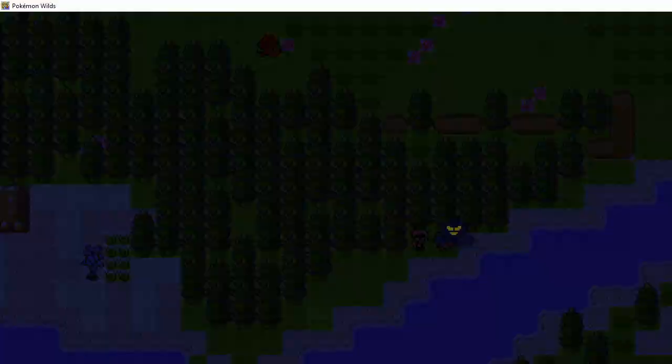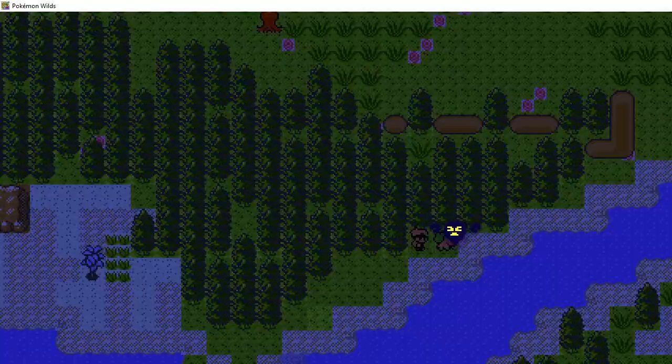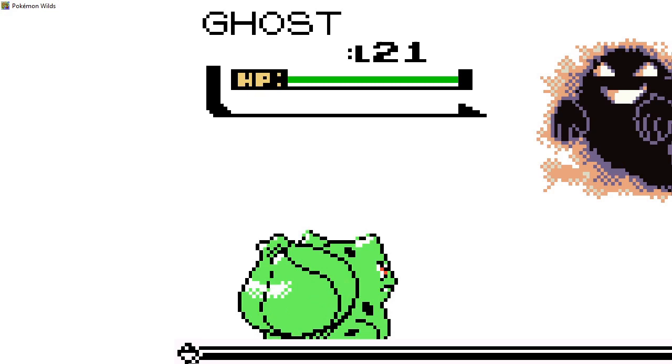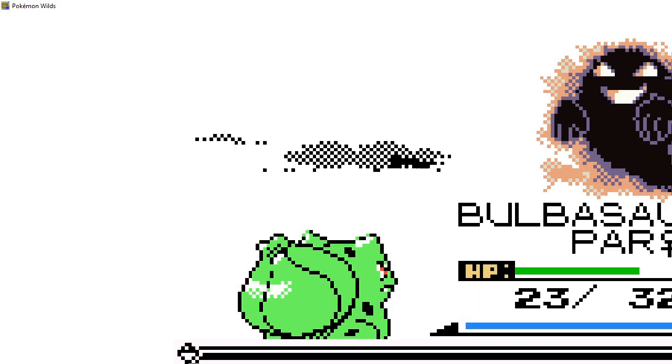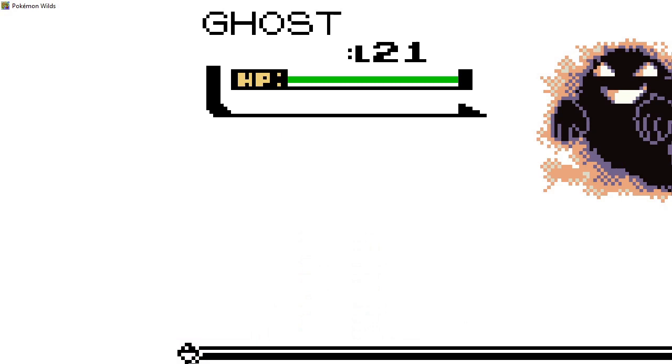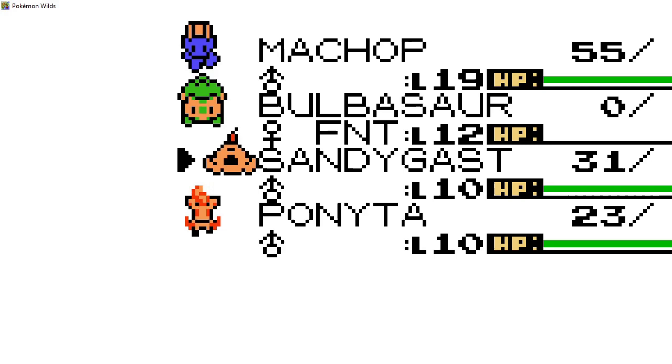It's a ghost! That sound gets me every time. I know you can get a Silph Scope to look at this ghost. I don't know if my paralyzed Bulbasaur is going to work here. Poor Bulbasaur — Bulbasaur is down. Let's use our Machop to go chop. I don't know if this will work because it's a physical move.